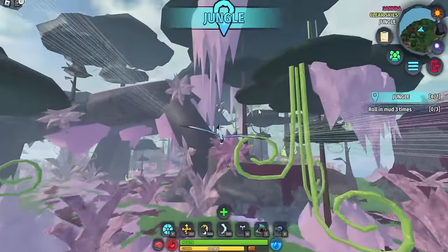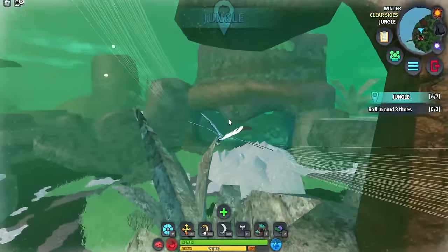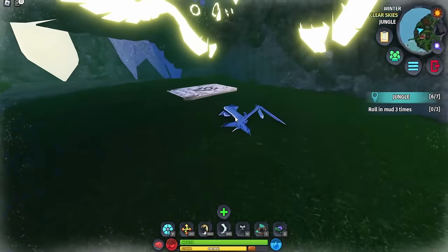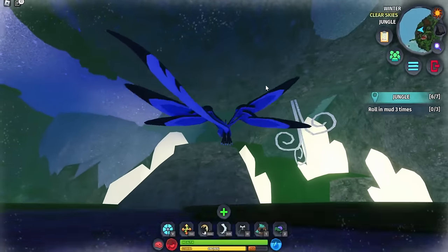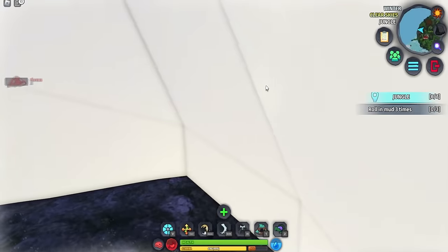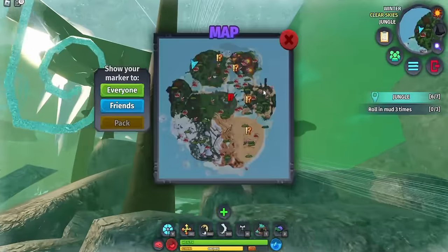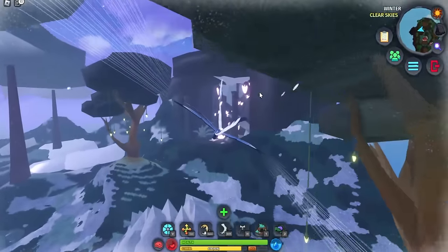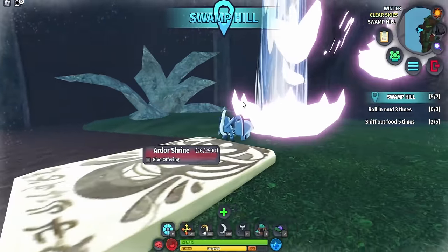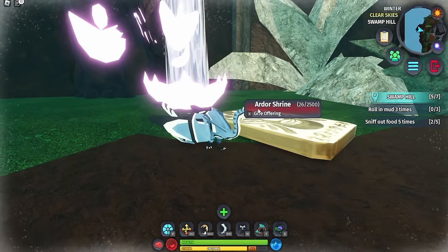Find the cave entrance in this area, go inside, and you will reach the Angelic Warden Shrine, which requires 150 food. The final shrine is the Ardor Warden Shrine, and it requires 2,500 food — the highest of all the shrines.